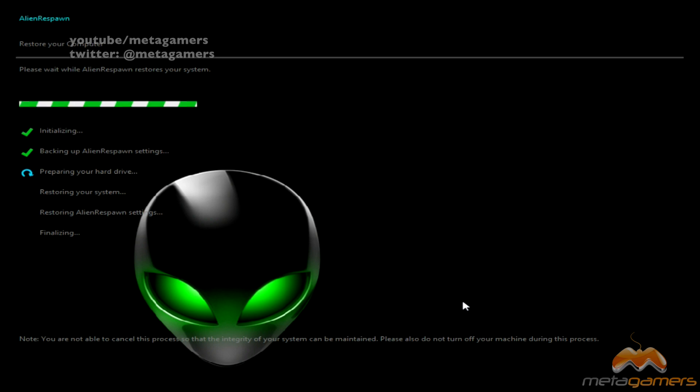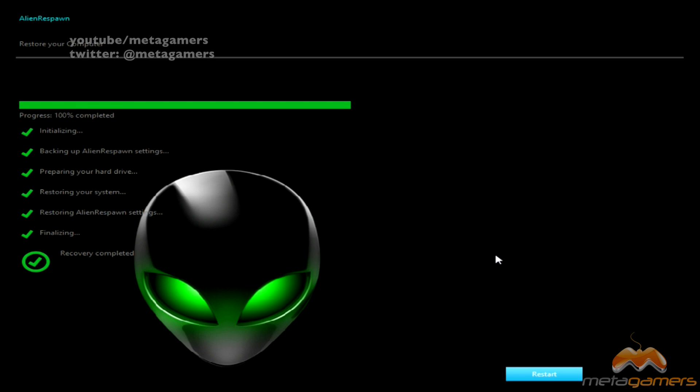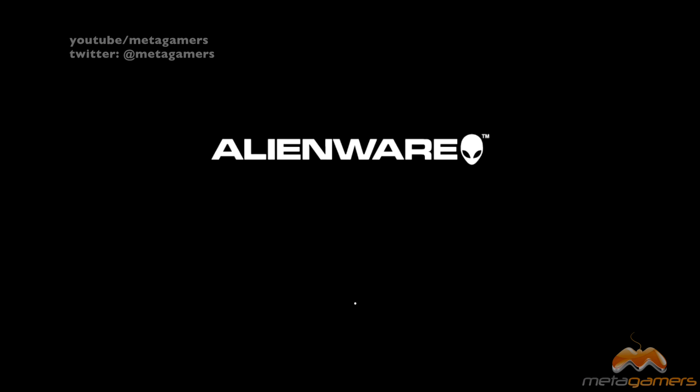This process — I don't know exactly how long it'll take, so I'm going to let it run and then come back and tell you the final time. This was definitely the longest part of the restore. You can see it went through restoring of the system and the restoring of the Alien Respawn settings — that was pretty quick — and now it's going through finalizing. All in all, I'd say we're probably looking at about seven minutes in my instance here. It looks like the recovery was completed, so we're going to click on Restart. It's probably a good idea to unplug that USB stick at this time.